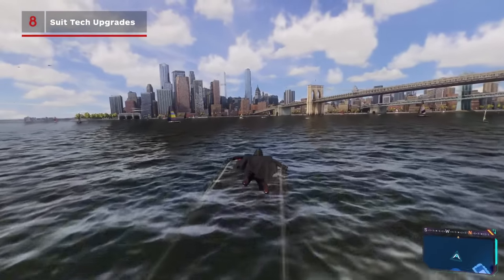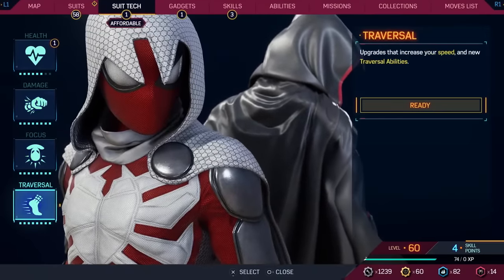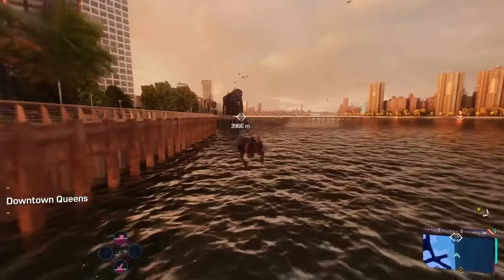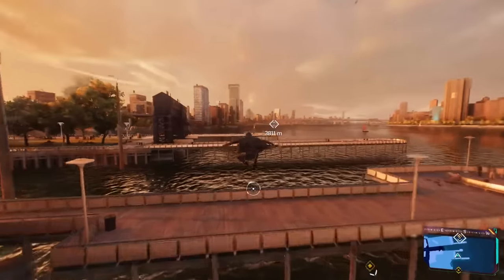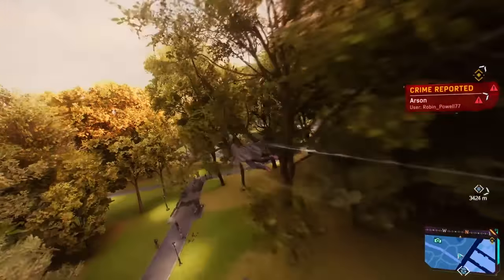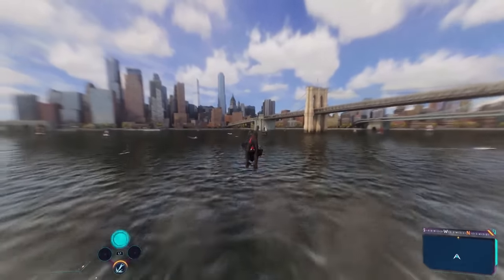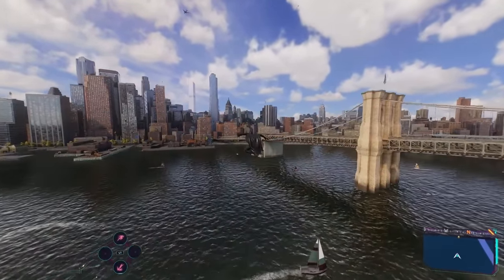There is one more quick thing to mention: Suit Tech. In the Suit Tech menu, there's a section that focuses specifically on traversal. There's nothing incredibly groundbreaking in here — they just make all the moves we've mentioned more effective. One upgrade adds a burst to your point launch, another increases your swing speed, and you'll even see web wing speed and maneuverability improvements. These upgrades all make you a faster and more agile Spider-Man, so upgrade that Suit Tech section first if that's your thing.